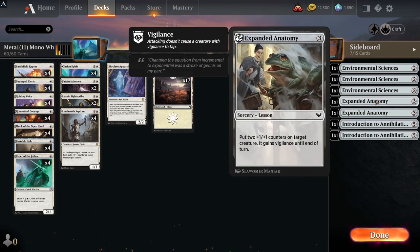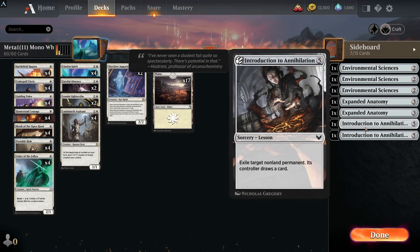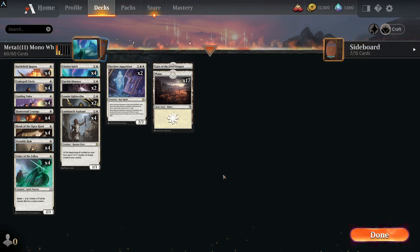Expanded Anatomy is important to the deck — it is a counters deck as well as a second-spell deck, and it gives your creature vigilance. A couple of Intro to Annihilation for removal, since the deck doesn't really have much — it helps out but draws a card for the opponent. Still, it can get rid of something really awkward. This is a very, very strong deck and if you put it together you'll definitely be ranking up and hitting some higher heights.